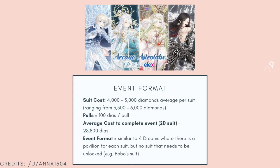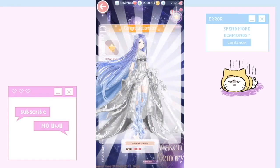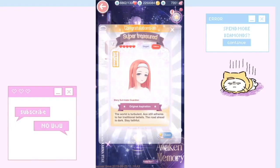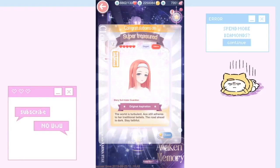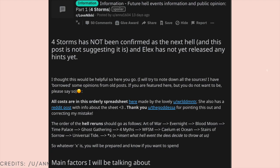For the event format, it's going to cost around 4,000 to 5,000 diamonds on average per suit, ranging from a low of 3,500 to 6,000 diamonds. It's 100 diamonds per pull, and the average cost to complete the whole event including the 2D suit is 28,800 diamonds — so expensive. The format is similar to Four Dreams with a pavilion for each suit, but there's no suit that needs to be unlocked first. Credits to anna1604 on Reddit for compiling this information.